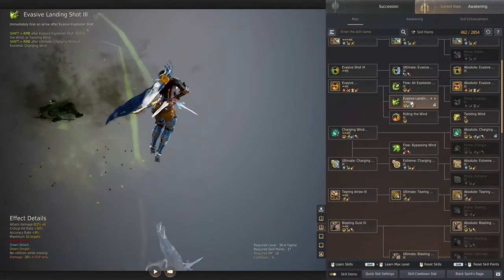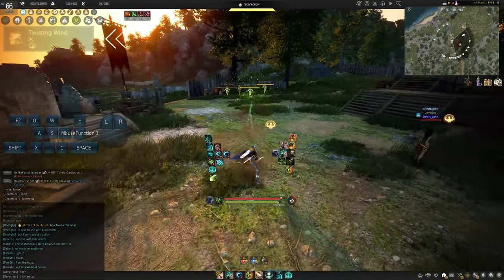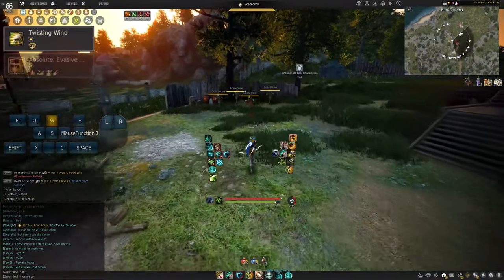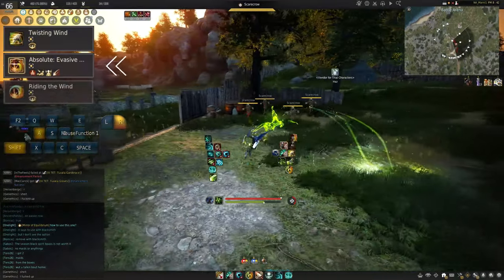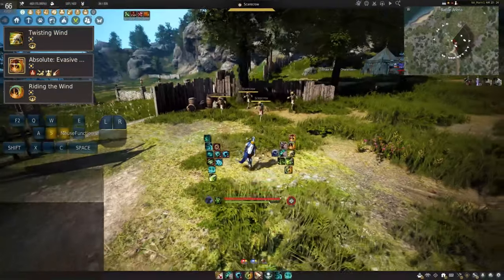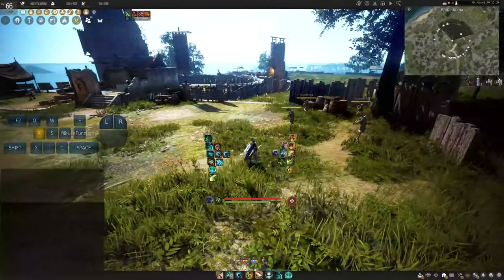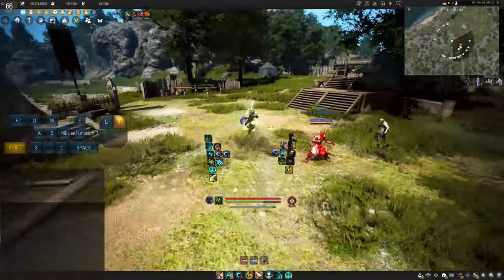This is a really simple new ability, but what's great about it is that it can be comboed out of a few different abilities and it has super armor. My most preferred way of canceling out of it is through twisting wind — a new ability they also added — which can be used by hitting either left, back, or right direction while holding shift. Similarly, you can do the same thing with evasive explosive shot by choosing any directional key while hitting right click. Chained together: evasive explosive shot twice, riding the wind, twisting wind, into explosive landing shot.